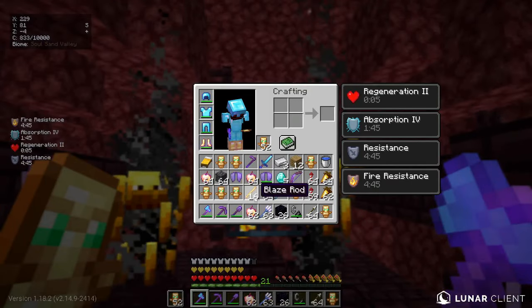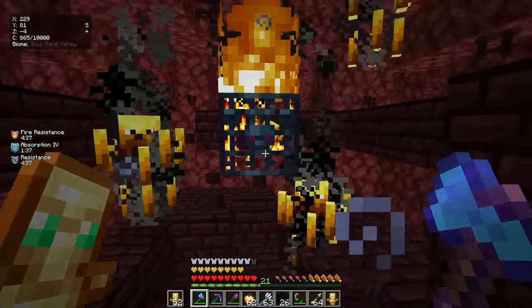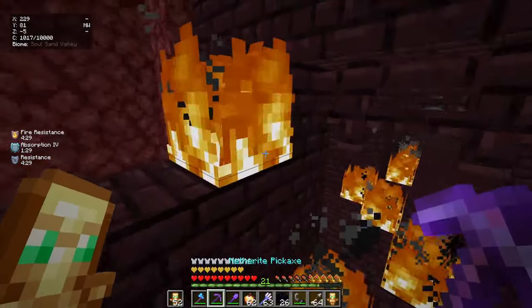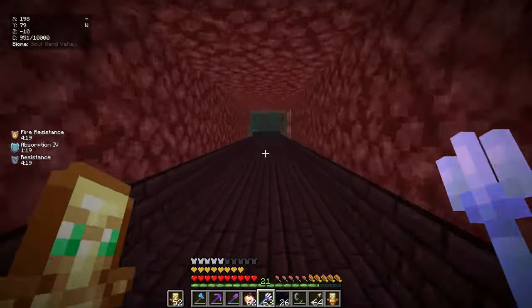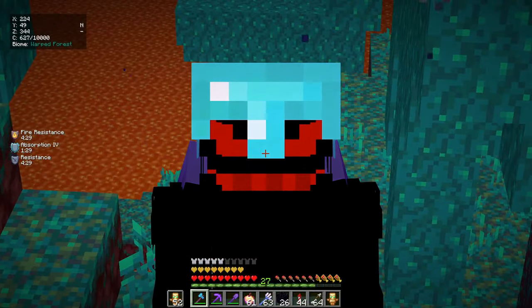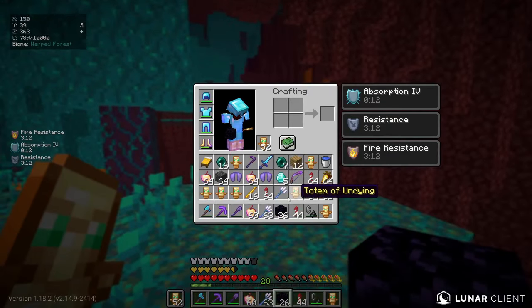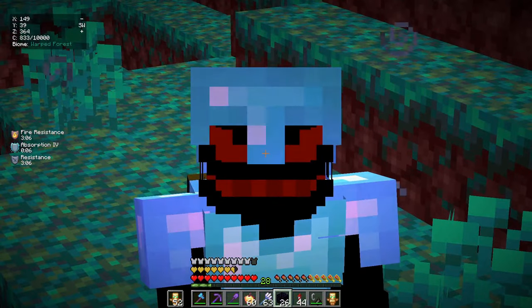We have all the blaze rods we need - 16 of them. Look at all these blazes trying to kill me, they can do no damage to me at all! Let me get out of here. Now we need to find a warped forest. There we go - found it! There's an enderman right there, time to kill some endermen for enderpearls. Got a stack and seven enderpearls - let's create our portal back to the overworld.